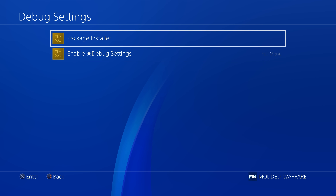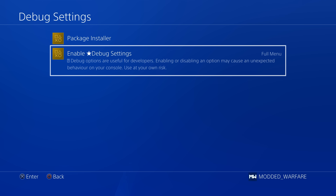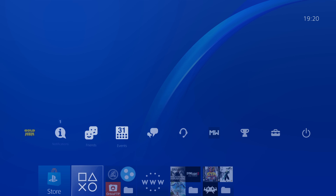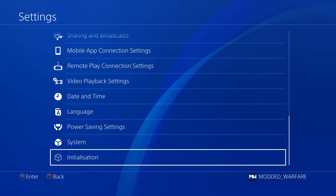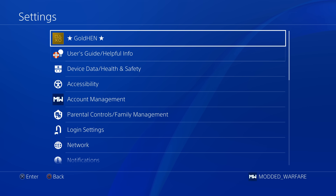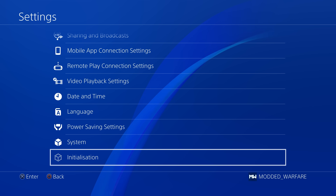For debug settings, the package installer is now inside this debug settings menu, along with an enable debug settings option. This is set to off by default, which means there are no debug settings visible in the main settings menu when you first load version 2.2.4. I do like that you can turn it off — especially if other people use your PS4 and might accidentally enable something they shouldn't, since messing with debug settings can cause problems or break your PS4.